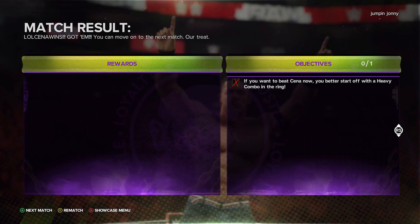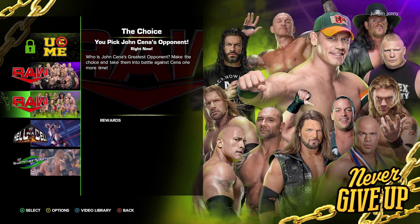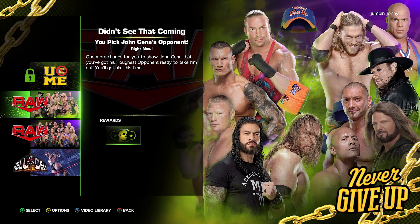Then you will unlock the actual first bonus showcase, and again you pick a previous wrestler. You will have to defeat Super Cena, an invisible version of John Cena, and he is a tough opponent, so pick your favourite or strongest wrestler to defeat him.